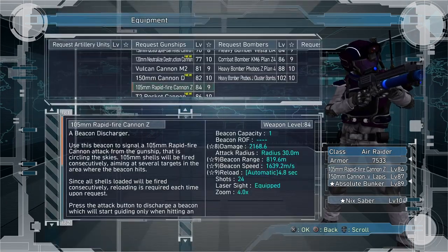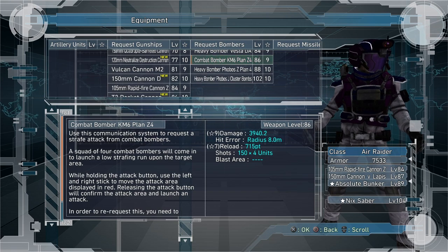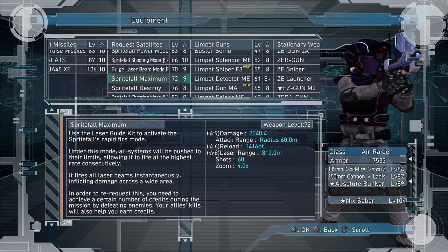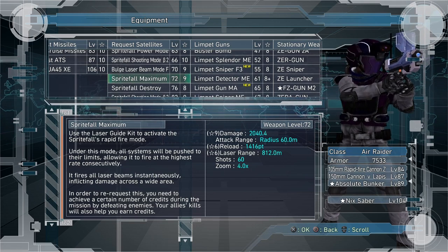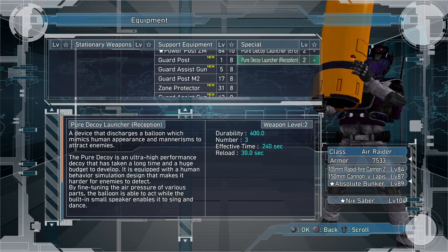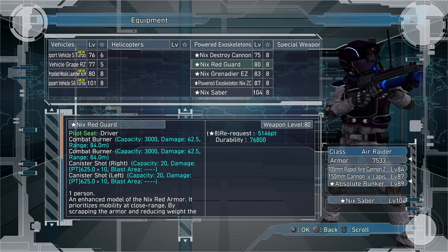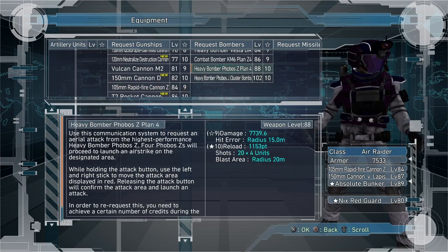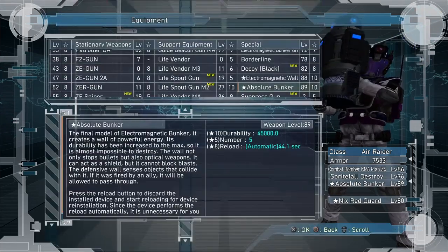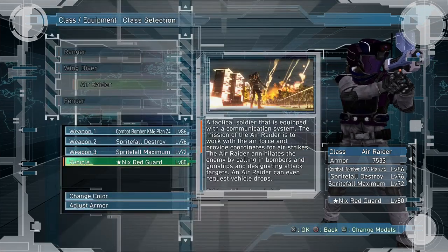Air Raider is very good here, at least at the beginning phase. I recommend taking the level 86 Strafe Plan to kill the tadpoles, and also a Sprite Fall. I like the Sprite Fall Maximum because it's a tighter spread and comes in faster, so you can kill D-Roys and colonists easier. If you want to take a Barga, I'd recommend taking a Defense Guard Post M3 to put on the Barga's foot for extra health, because you'll need it on this mission.